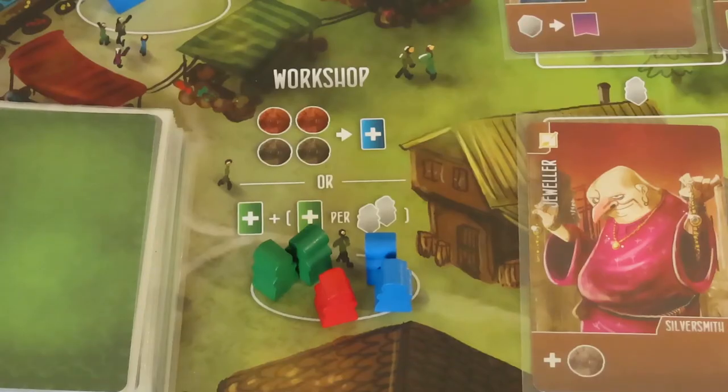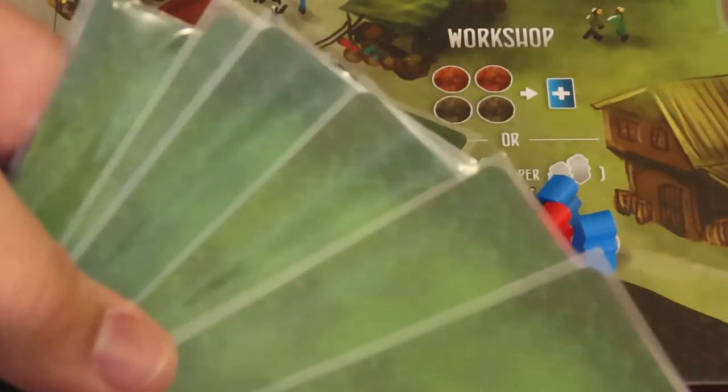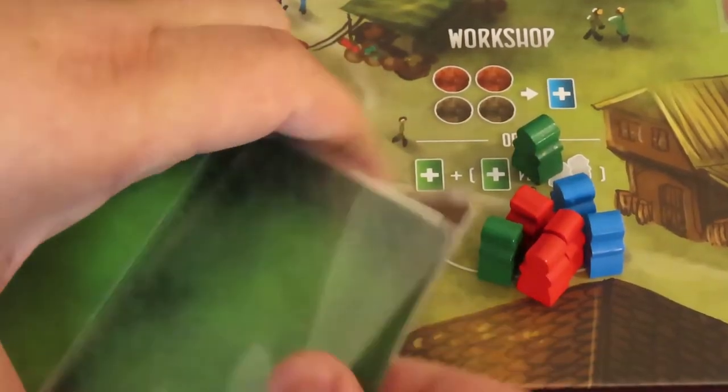The other action possible at the workshop is to gain building plan cards. You can draw 1 off the top of the deck, then for every 2 of your workers you can draw an extra card. Players have a 6 card hand limit of building cards. You may draw more than the hand limit, but discard down at the end of your turn. When discarding building cards, place the discards at the bottom of the deck.